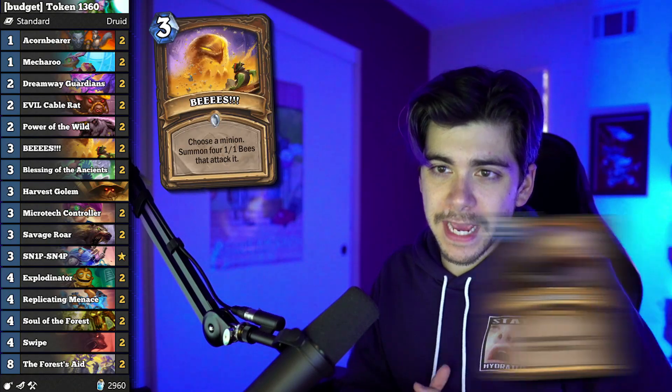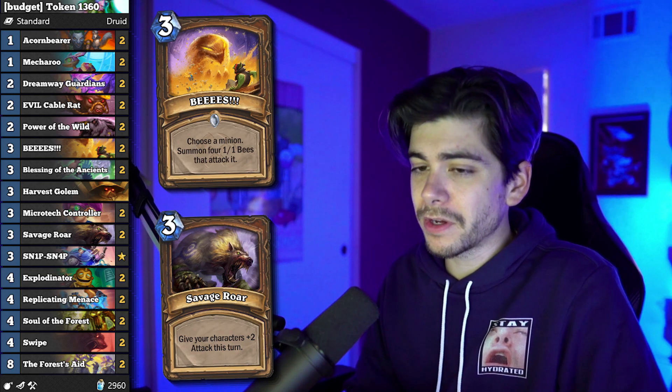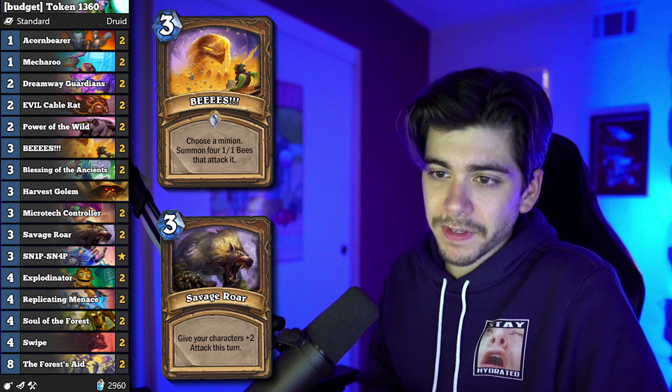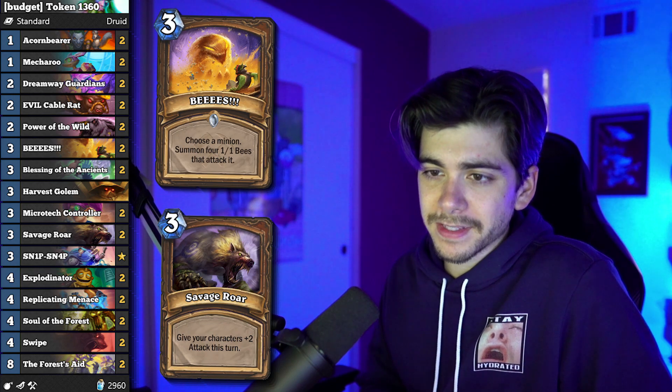The first deck I'm going to talk about is kind of the most budget deck — if you don't consider Snip-Snap, this Token Druid is actually 1360 dust, which is really really cheap. If you don't have Snip-Snap I'm going to have a better recommendation after this, but if you do have Snip-Snap — and it was free for a lot of people, I don't know if the promotion's over, it's probably over — go ahead and try this out.